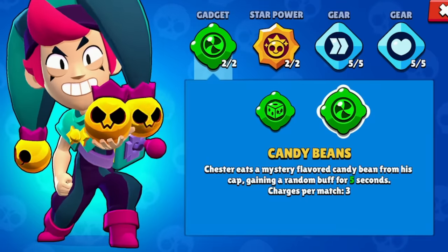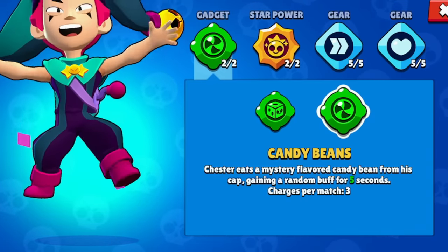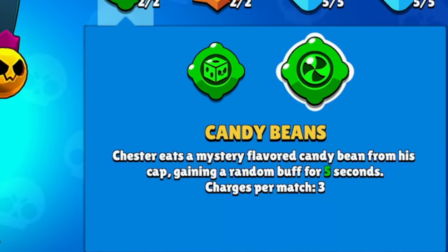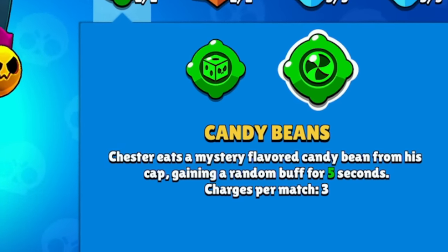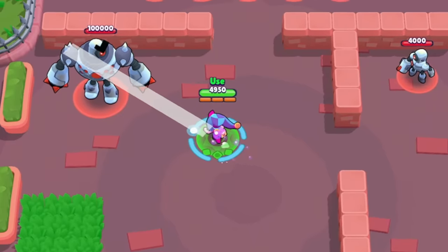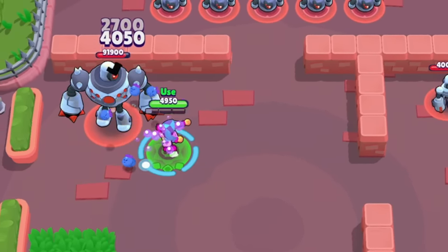His second gadget is called Candy Beans, and I really need to test this one out because I have no idea what it does yet. All it says is you eat a candy and it gives you a random buff that lasts for five seconds. That sounds fun, so let's see. I'm just gonna use it — it gave me a damage boost. Whoa, look at that damage!